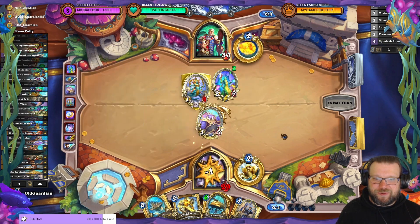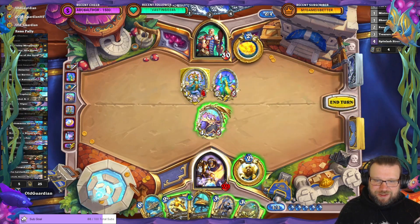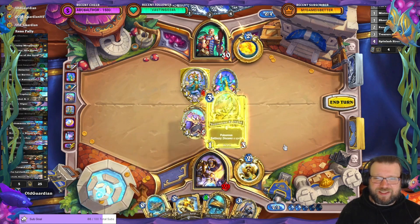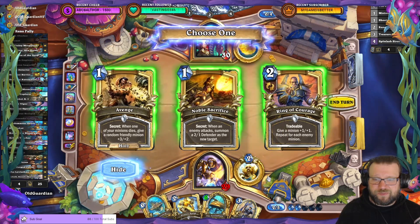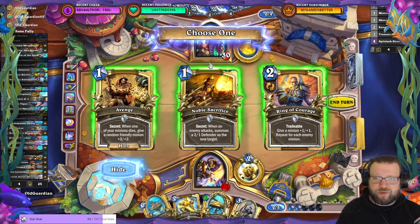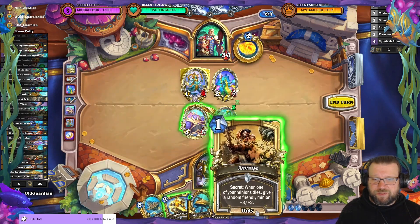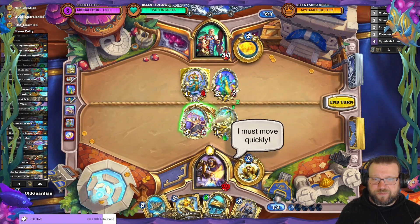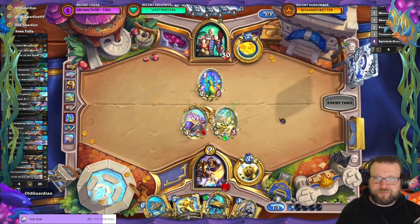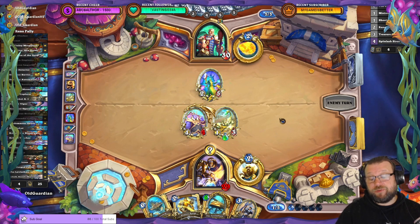Oh no. Endless Nagas. Well, that sucks. Is there anything I can discover with the Scorpid? No, I can't get through the taunt. So next turn they're going to play everything. Avenge is the best I can do. Now they're going to play everything they have.